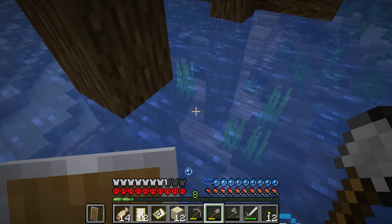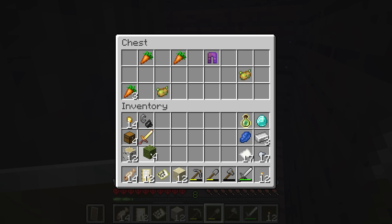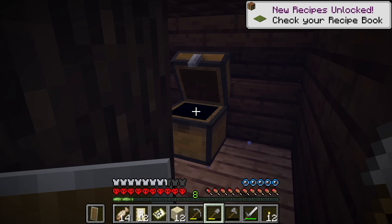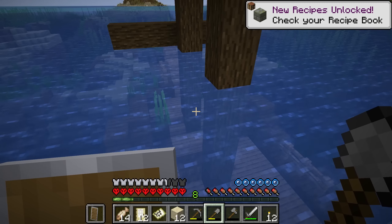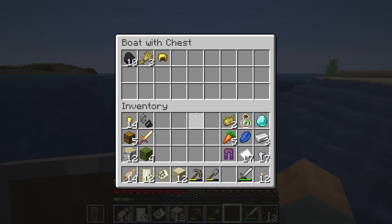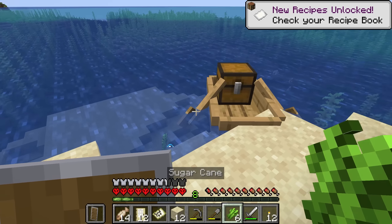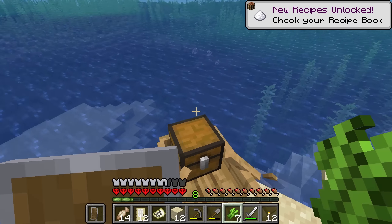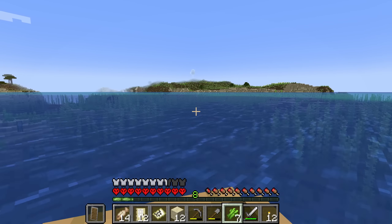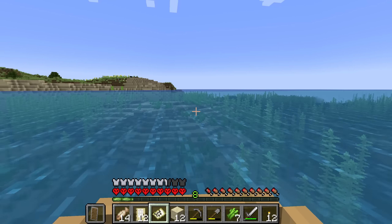The final chest on this boat should be the supply chest. We've got some moss and poisonous potatoes. Literally the only use for poisonous potatoes is to do that advancement where you have to eat every single food item in the game, even if it's bad for you. Although, can't you compost these things? Maybe they have a couple of uses. I would still never make a conscious effort to go get poisonous potatoes, but they're not completely without uses. It is time to head towards the X on the map.